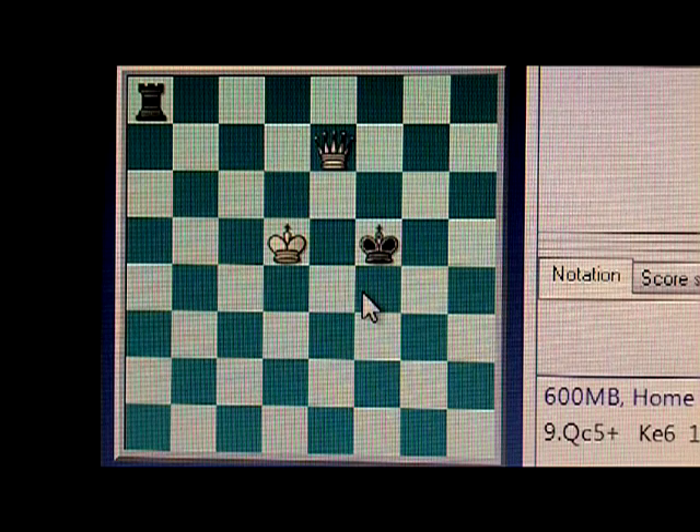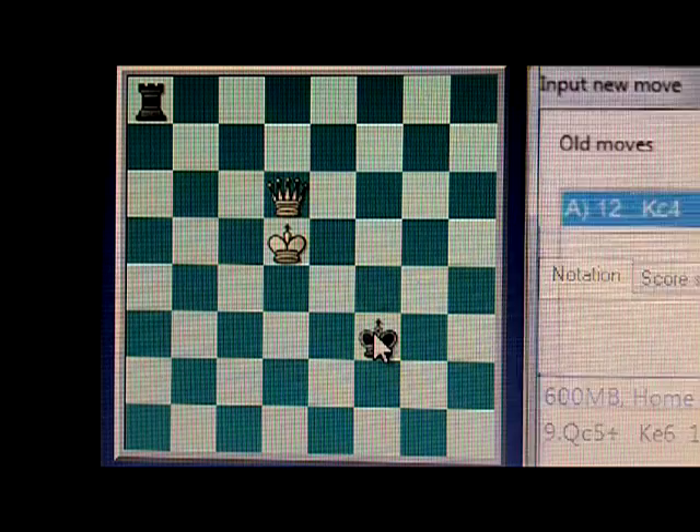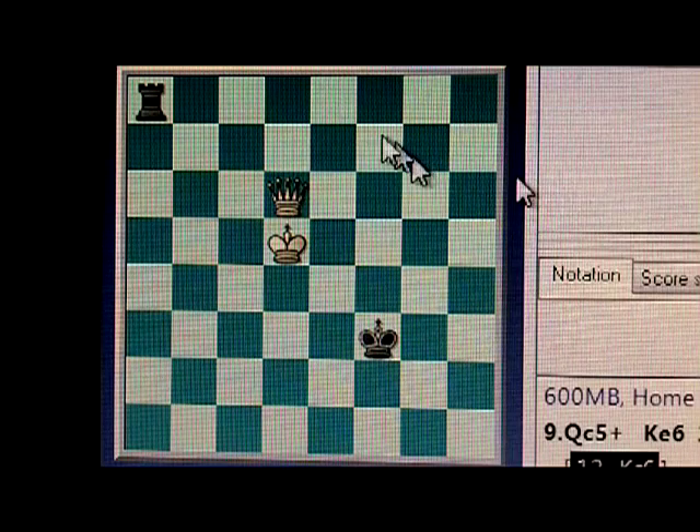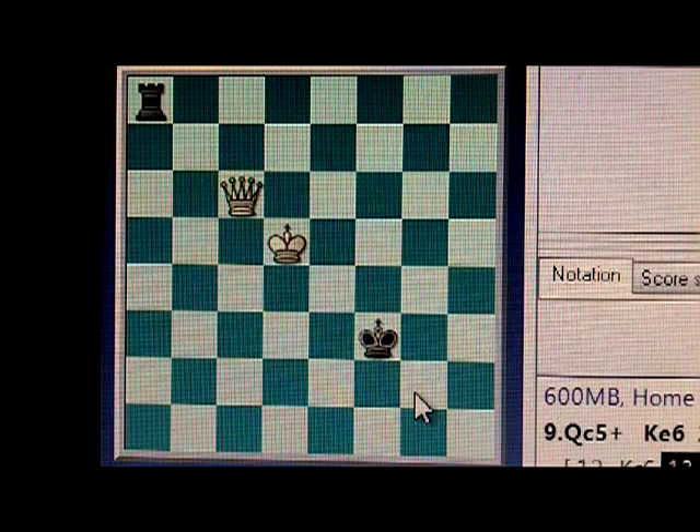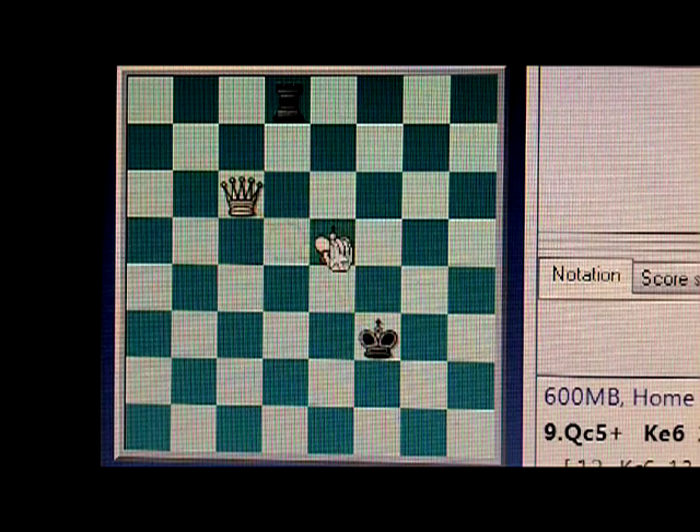One of the things that the defender never wants to do is step onto the diagonal of the attacking king. Once you do that, the jig's up. Now the attacker simply goes there setting up a discovered check and attacking the rook at the same time. Not only is the harassment defense over, but thanks to the discovered check, there's now a very good chance you're going to lose that rook to a fork.